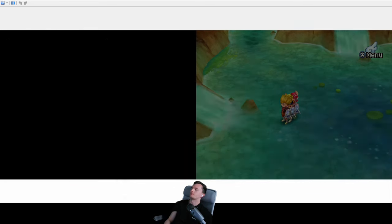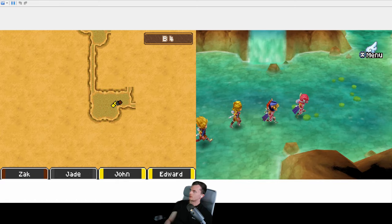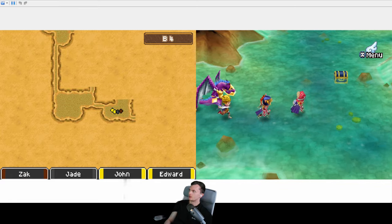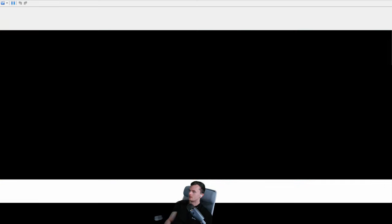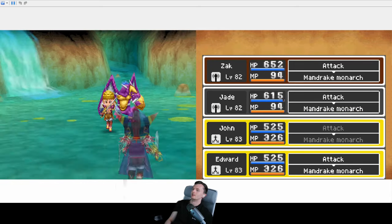I quite like the Slugly Betsys because they have Kazing. Whenever you fight them with Metal King Slimes, they tend to revive the slimes — obviously you go for the slimes first so they don't run away. Slugly Betsy revives them, but you still get the XP even if they run away. So you can kill them, get the XP and then let them go again. Quite sweet in a way.